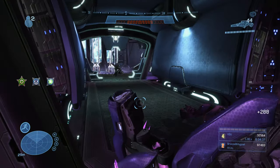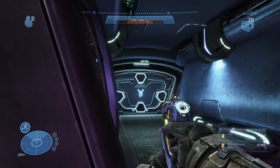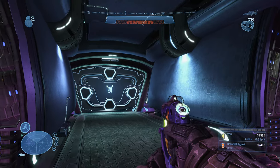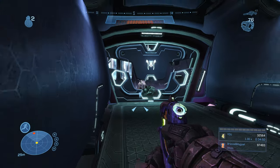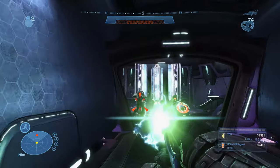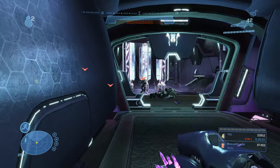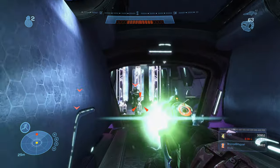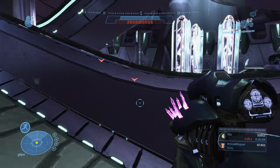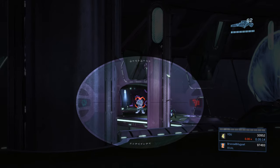Once you clear a few enemies, retreat to the hallway — enemies will charge your position one by one, making them very easy to deal with as they come through the door. For elites, overcharged plasma pistol then headshot; for grunts, three needle rifle rounds will super combine and blow them up. This is much easier than fighting all of them at once in the room. When only a few remain, nav points appear on them. The last two won't charge your position, so you'll need to advance slightly.